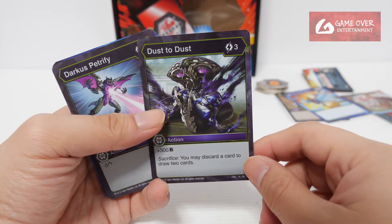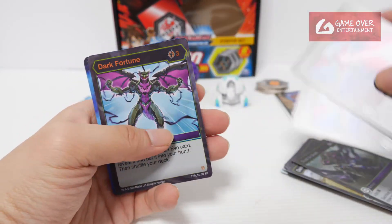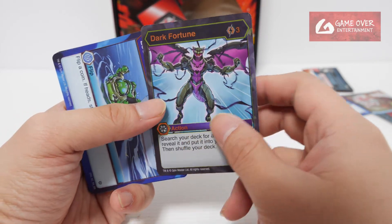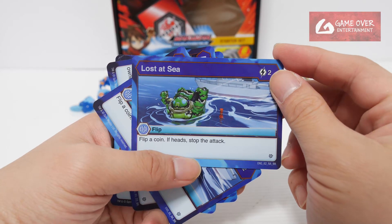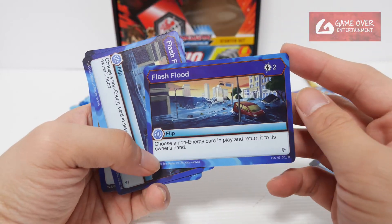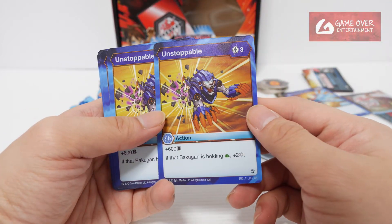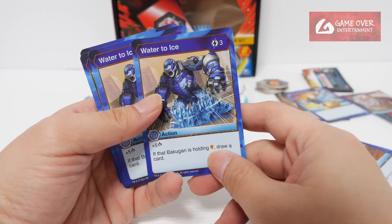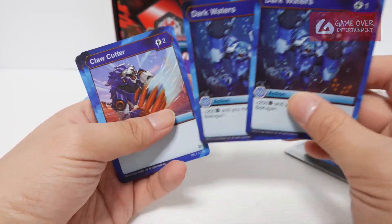Dust to Dust: plus 300B and Sacrifice, only 1. Darkus Petrify: minus 5 damage — this will save you if your opponent has high damage. Dark Fortune, only 1, S.R. — search your deck for an EVO card, reveal it and put it in your hand, then shuffle your deck. Aquas cards — Lost at Sea: flip a coin, if heads stop the attack. I don't really like this because it introduces the need for a coin, 2 cards. Flash Flood: choose a non-energy card in play and return it to the owner's hand — useful, 2 cards. Unstoppable: plus 600B if that Bakugan is holding a Green Fist, plus 2 Frost Strike, 2 cards. Water to Ice: plus 5 damage — if that Bakugan is holding a shield, draw a card, 2 cards. Dark Waters: plus 200B and you may reroll your Bakugan, 2 cards.